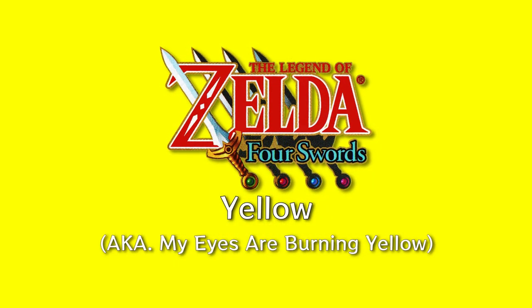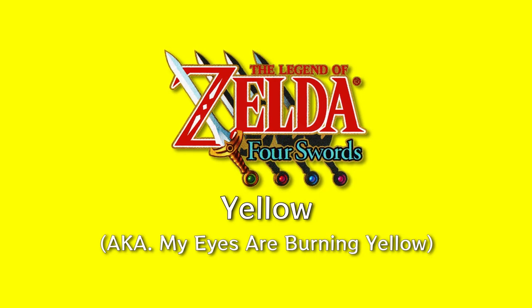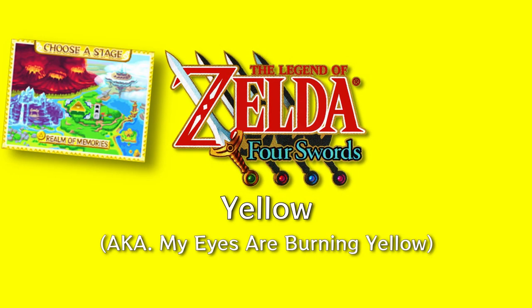Based on the suggestion of a friend, Four Swords is yellow. The color comes from the title screen, the level select menu, and the hilt of the Four Sword.